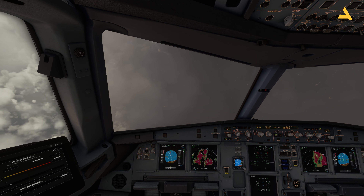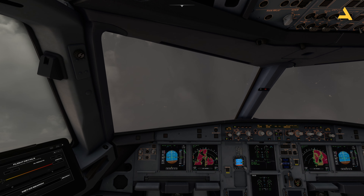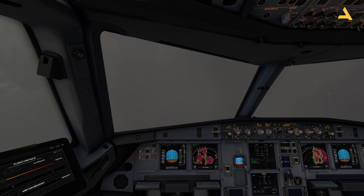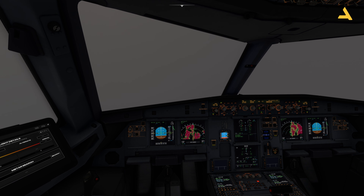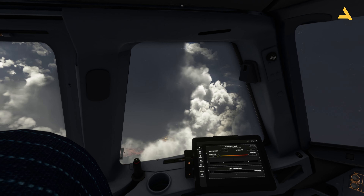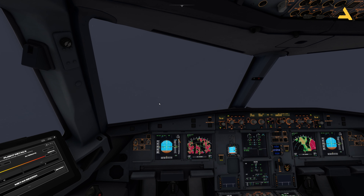Now you can see as I'm going above the clouds, this is also changing on the navigation display. Let's go and have a look at the plane from outside. So this is how the weather prediction system works on this plane — some nice heavy clouds. This weather prediction system works really well.